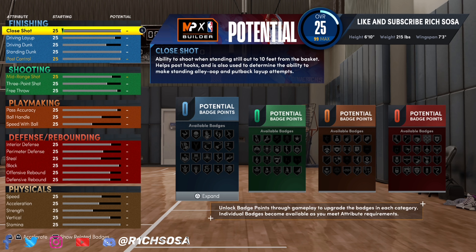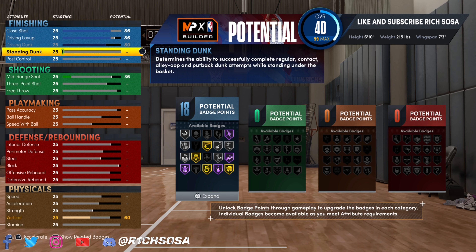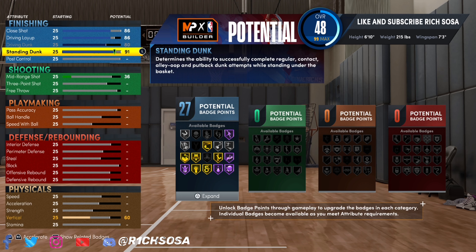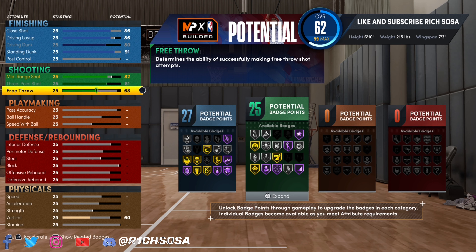When it comes down to these stats, please be sure to follow along exactly as I show y'all — everything is very crucial. For finishing: close shot I'm going with an 86, driving layup the same but you can go with an 80 if you prefer. Driving dunk — max that out. Standing dunk exactly at 91, one tick over what we need to unlock all the contact dunks. That gives us 27 badges for finishing. For shooting: mid-range shot of 82 and three-pointer of 81, giving us 25 badges.